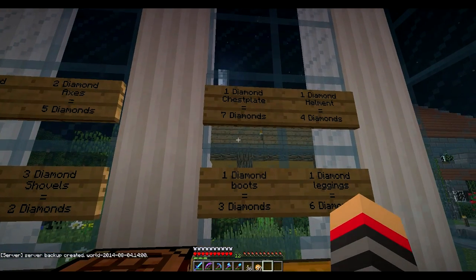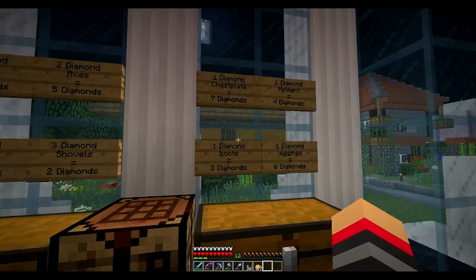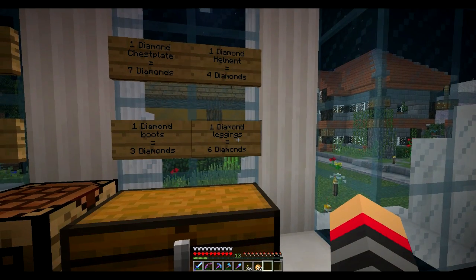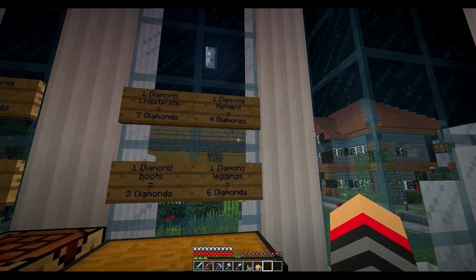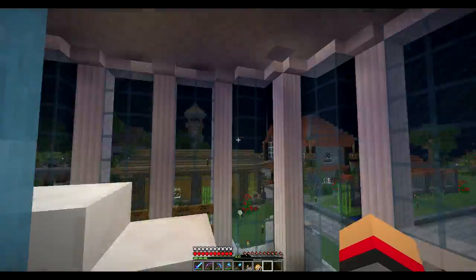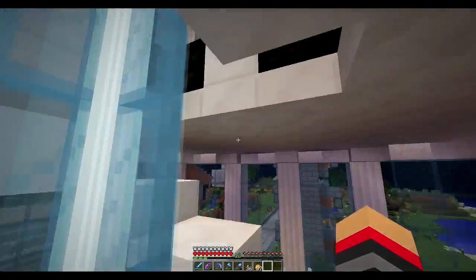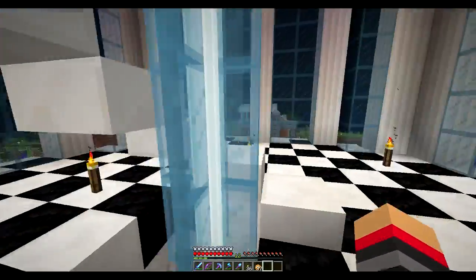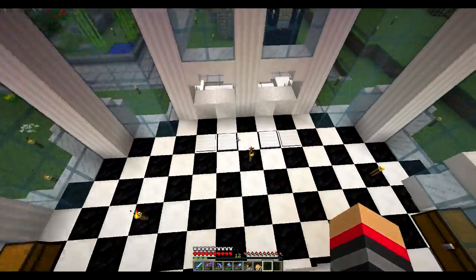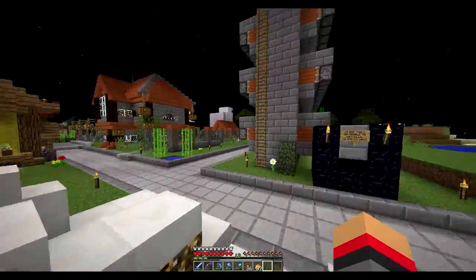Wow. One diamond chestplate, seven diamonds. That's really pretty good. One diamond boots, three diamonds. One diamond leggings, six — it's like one less than how you can craft this. Is there anything else? That's really cool. Anything else upstairs? Doesn't look like it. That's cool. Alana's general store — very nice, very nice.